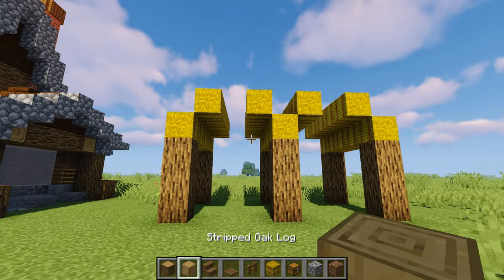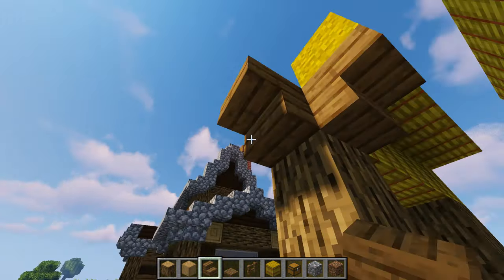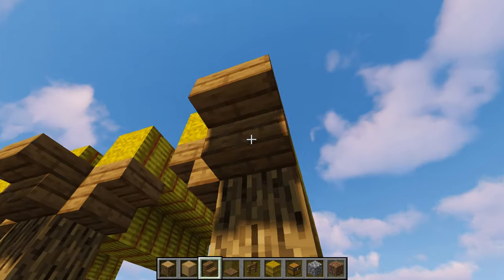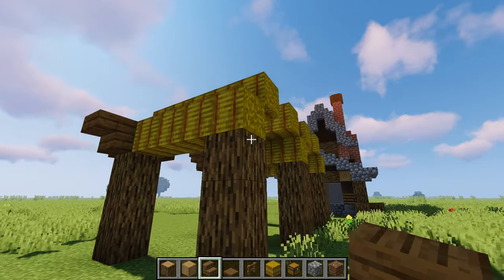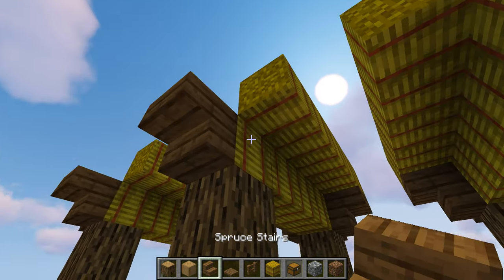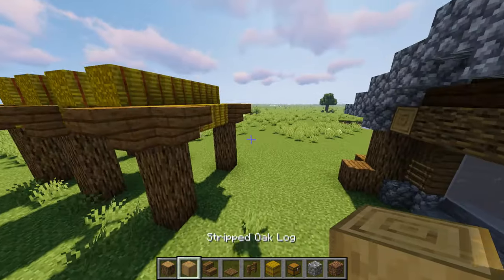Now we should have something kind of ugly, but don't worry, we'll make it look very nice in no time. We're going to take our spruce stairs and place upside-down stairs at the top of all these logs. For the front we'll do it on as many sides as we can — that's three. As we come around the back, we're just going to do it on the outside side, leaving the back wall side and those two plain.